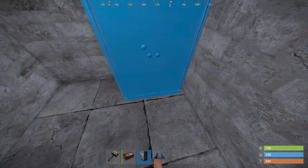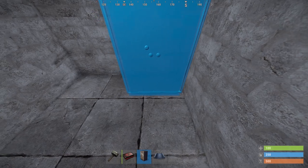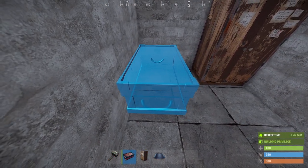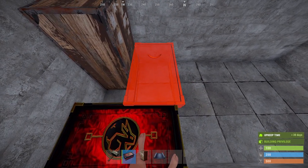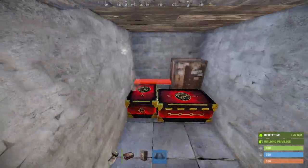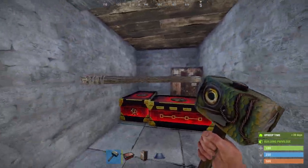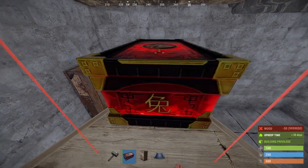Now let's look at the inside of the base. This first part is just a normal 2x1 loot room, so it's up to you how you do it. For me, that is my tool cupboard placed like this with a few boxes. It's probably recommended that you add a shelf too, and on the shelf you can add another few boxes.